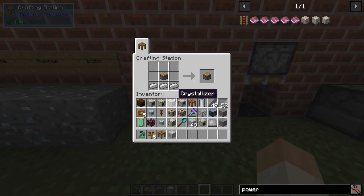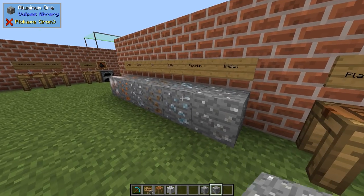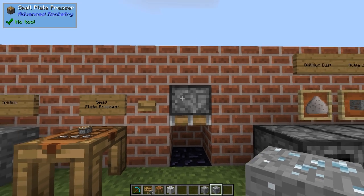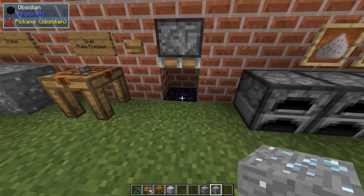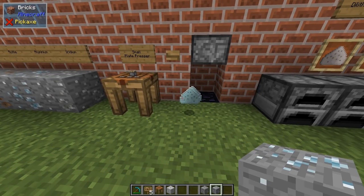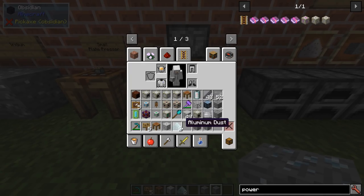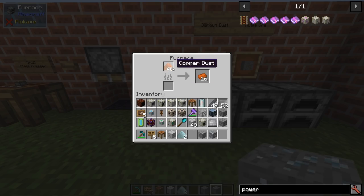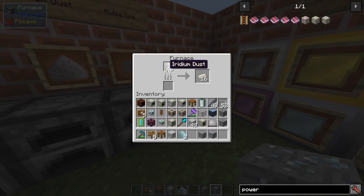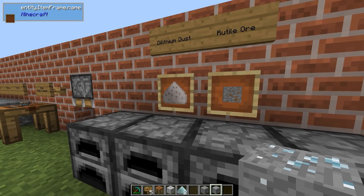The first machine we'll build is the small plate presser. This is a way to get early ore doubling. You mount it like this - you need to have obsidian down below - and after that just place your ores here and hit the button. This will give you aluminium dust, and as you can see you get double the amount, so then you can smelt it in the furnace. You can also process copper dust, tin dust, aluminium, and iridium.